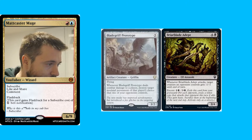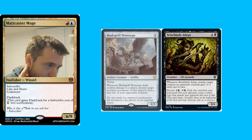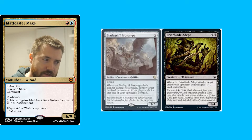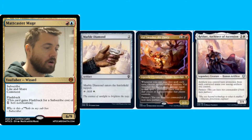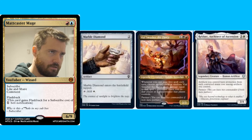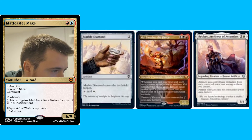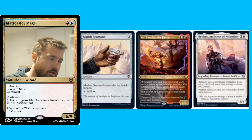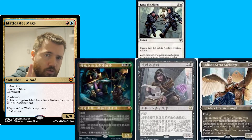Starting with Bladegriff Prototype — an Artifact Creature Griffin — and Briar Blade Adept, which is an Elf Assassin. I think that's a reprint. We also have Marble Diamond, which is interesting. We are getting some Mana Rocks. I think these were originally printed in either Sixth or Visions. We also have Vile Smasher of the Fierce and Reve Architect of Ascension, a Human Artificer. I think we're actually going to be getting all of the Diamonds from the Mirage block, and one more spoiled today as well.